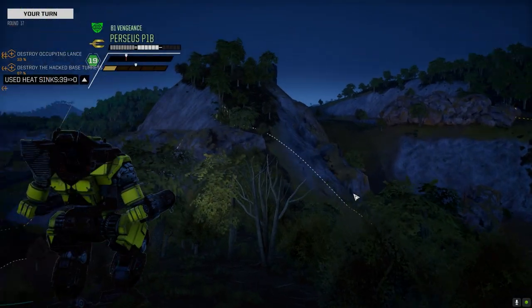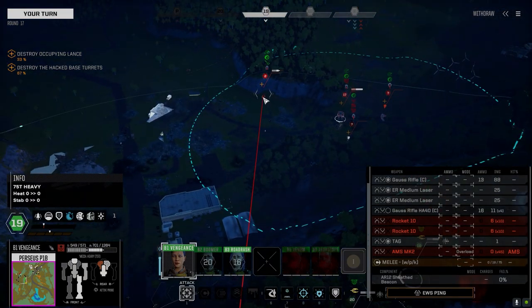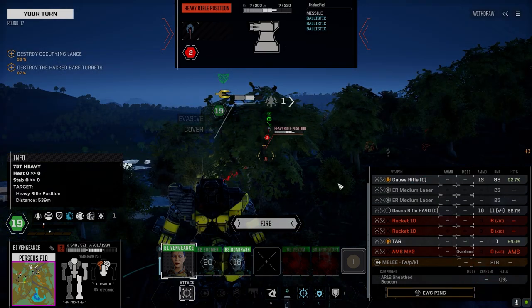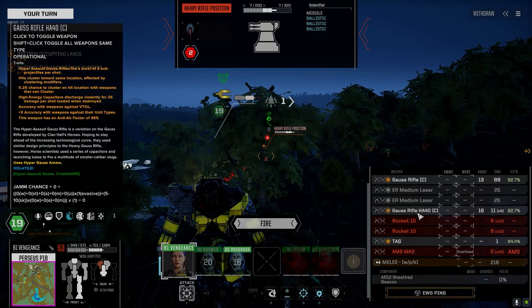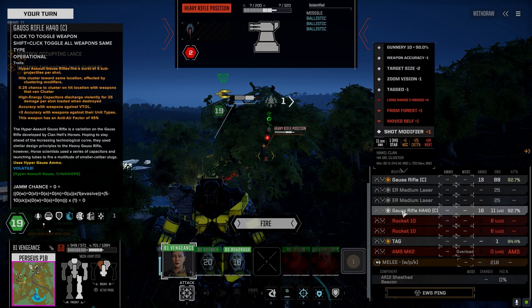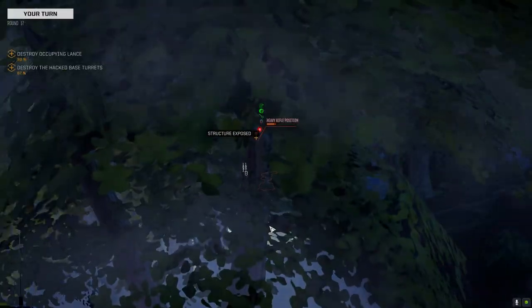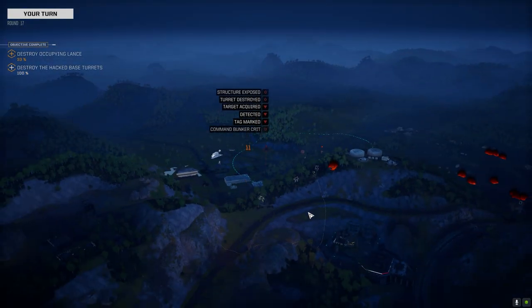I'm going to save the barrage. Should be able to pull this thing down, 320 - maybe not. Let's try for the kill this turn. Our left side is better marginally - we have no armor left. Out of the reins with the ER mediums - that's 88 damage. God, I hate using the ammo for this but I've got to kill this turret. Nice! Turret destroyed.